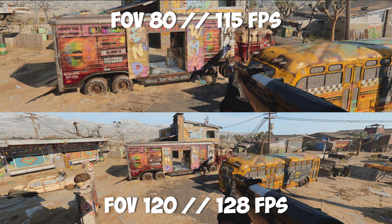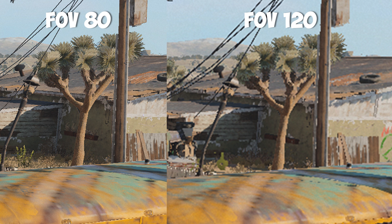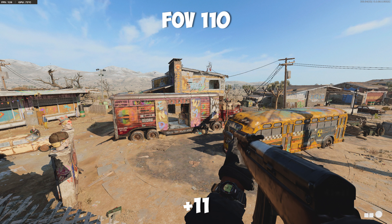That probably did surprise you — with the higher Field of View, you actually run with better frames. But that does make sense because when you're zoomed in more with the lower Field of View, your computer has to draw in more details. So altogether, I went with the 110 Field of View to provide 126 frames per second.